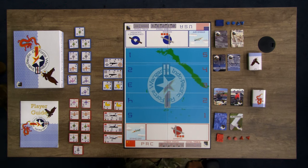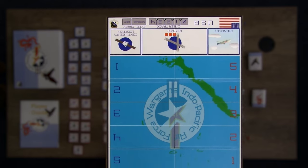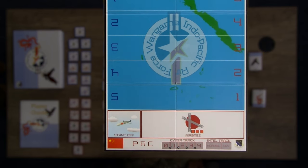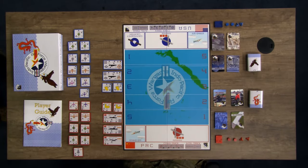The game board consists of a map with range bands and basing areas for the United States and the People's Republic of China. The US basing area includes a contingency location container simulating Agile Combat Employment (ACE) operations; squadrons placed there are geographically separated from all other squadrons. Each side has a standoff container where certain airborne assets can be employed, as well as a cyber track and an intel track.